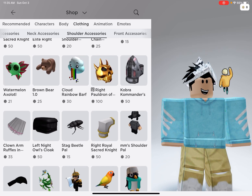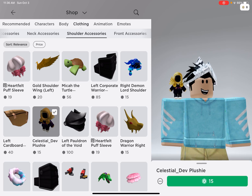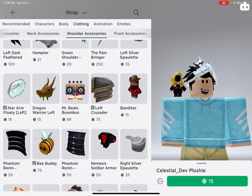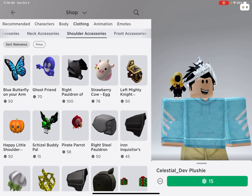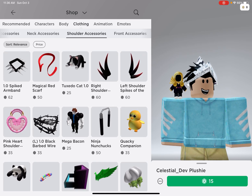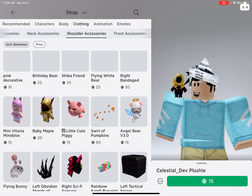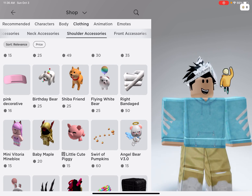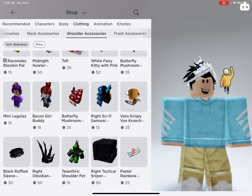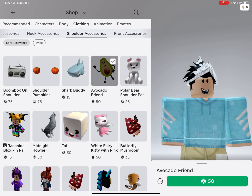For shoes up here, you can do that one — it's only 15 Robux, not that expensive. You can do this one, but it doesn't really look nice with it. That one looks nice — it's pretty cool.